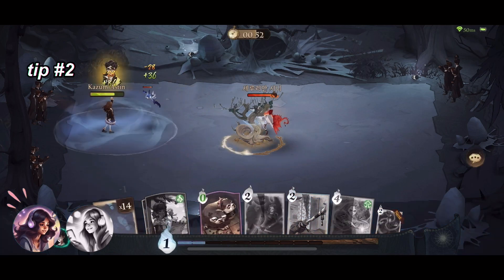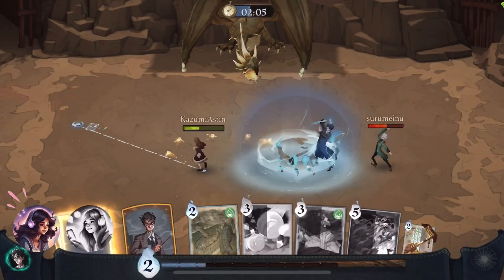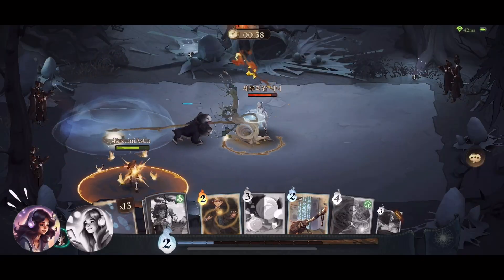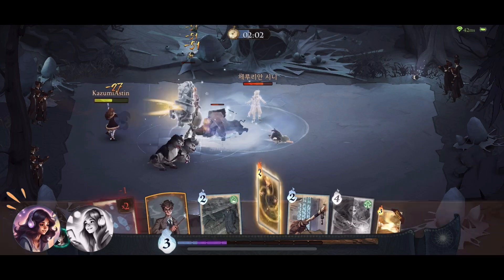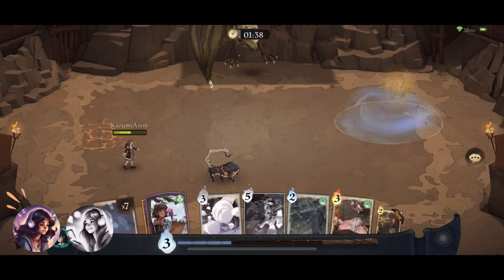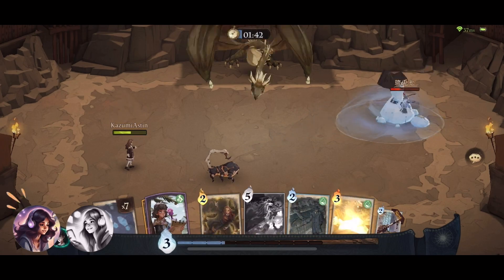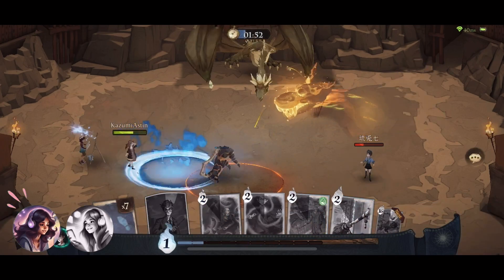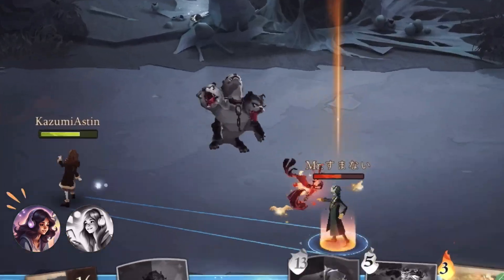Number 2: You can break the previous rule if you're adding Fluffy or the Blast-Ended Skrewt card. Fluffy is the 3-headed dog card, by the way. Both cards reduce 1 MP for every spell card or movement card used respectively, and it's good to use them as distractions — sorry, Fluffy.